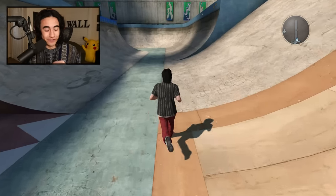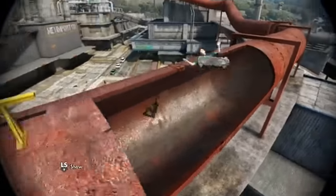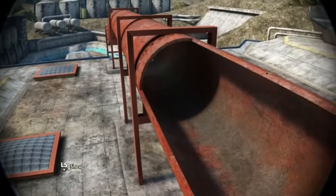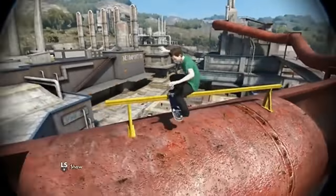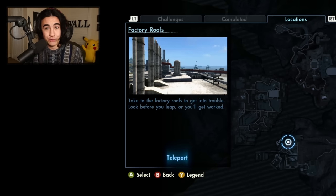Our first challenge today comes from Sir Watts. They're inside the pipe, come out, dark catch flip into a dark slide grind, all the way back into the pipe. A full front flip out of the pipe into a dark slide, flip out back into the pipe. This is gonna be a tough one, we're gonna head to the factory roofs.